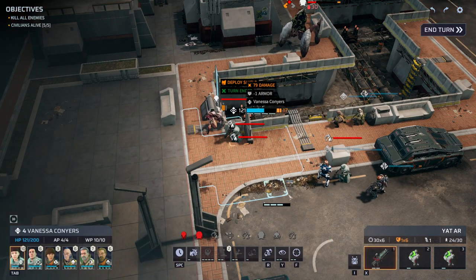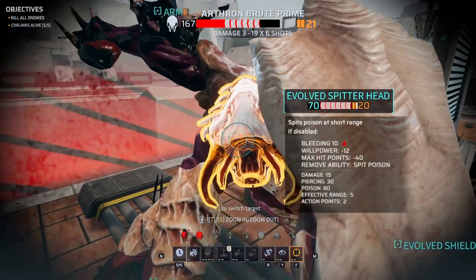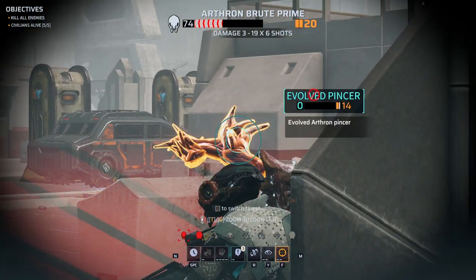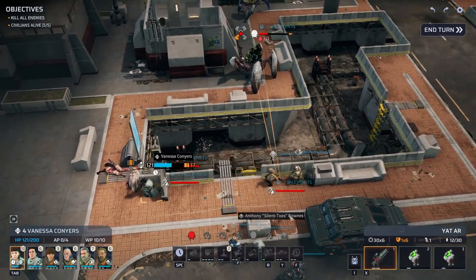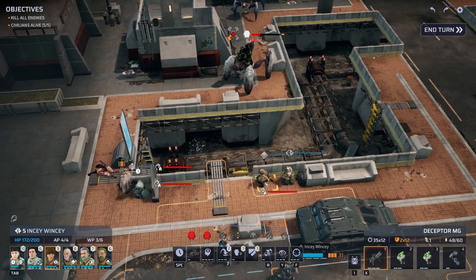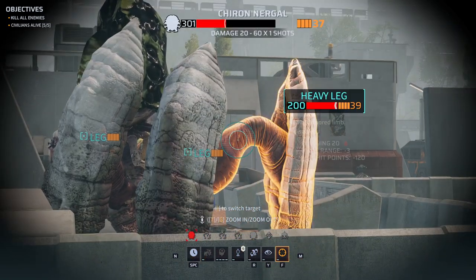Our newcomer is being greeted. Vanessa will heal herself next turn - I think we're fine. These are acidworms. I'm moving up to prevent them from coming up to us.